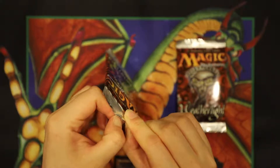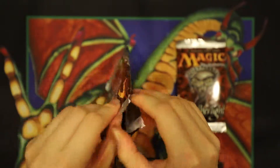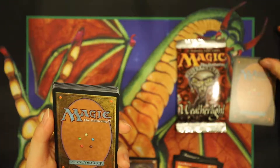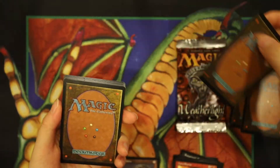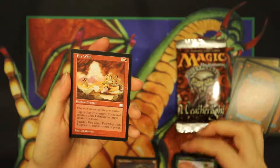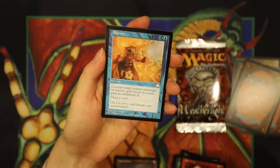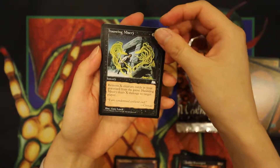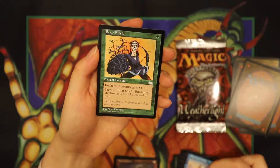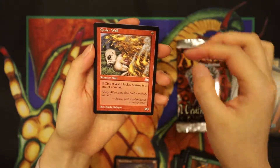Alright, pack number two of three. Set aside those uncommons, build the suspense. The first common is Harvest Worm, then Fire Whip, Zombie Scavengers, Disrupt — pretty useful card back in the day — Haunting Misery, Phantom Wings, Benalish, another Briar Shield, Sawtooth Thogar, Utabi Efreet, and Cinderwall.